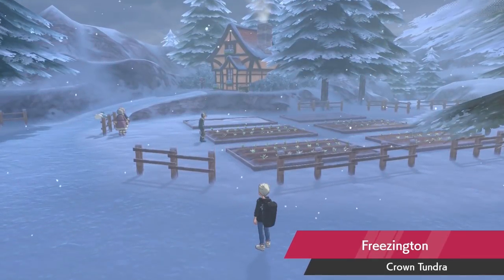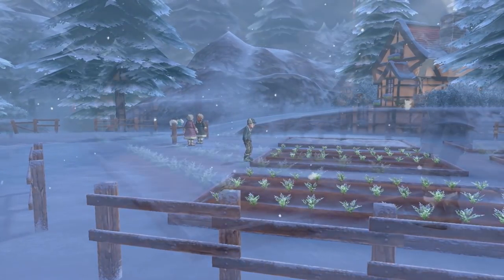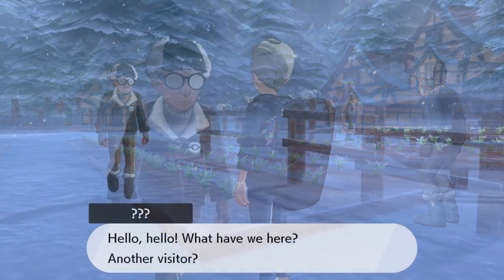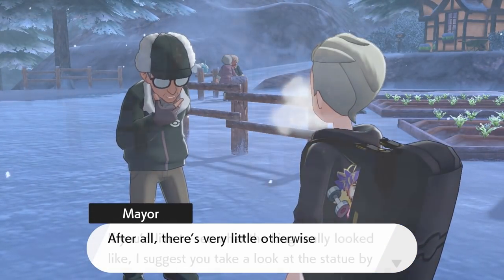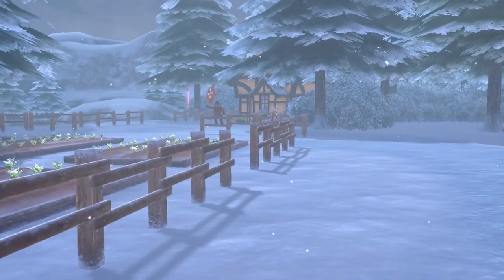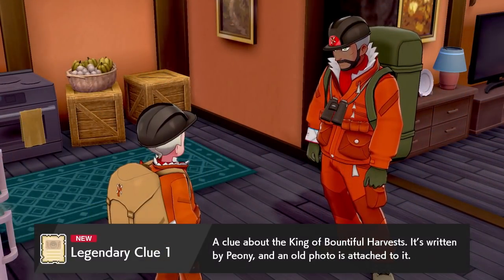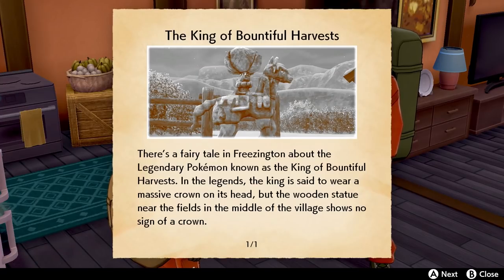After arriving here, the town mayor will approach you, introduce himself, and talk to you about the King of the Bountiful Harvest, which is referring to Calyrex, giving you a little bit of information about that. Shortly after this, Peony will appear and ask you to join him in his hut, where you'll find out about the legendary quests and get a bunch of legendary clues with information and hints on how to capture the legendaries roaming the Crown Tundra area.